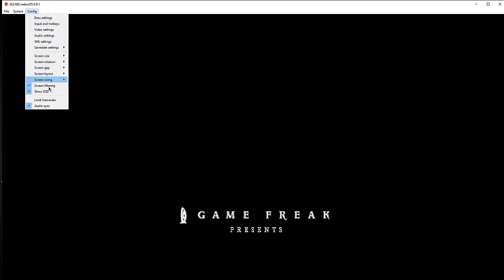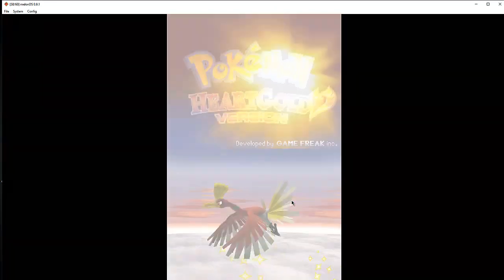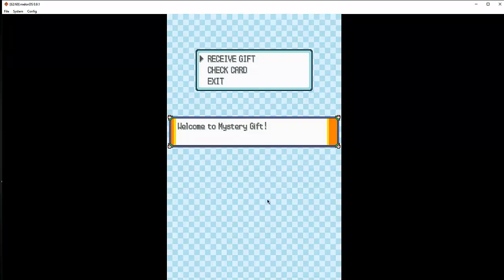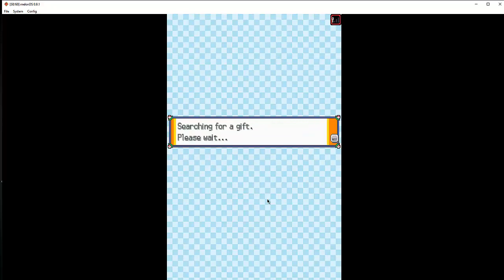I think it's under Emu Settings — DS Mode, yeah, over here. The BIOS files are going to be on the description as well. You're just going to put them there — ARM9, ARM7, and DS Firmware. These two need to be put in their place. And to test if the internet works or not, you just go here: Mystery Gift, Receive Gift, from Nintendo Wi-Fi. And basically, if you receive something, that means you're good to go — you can battle online.